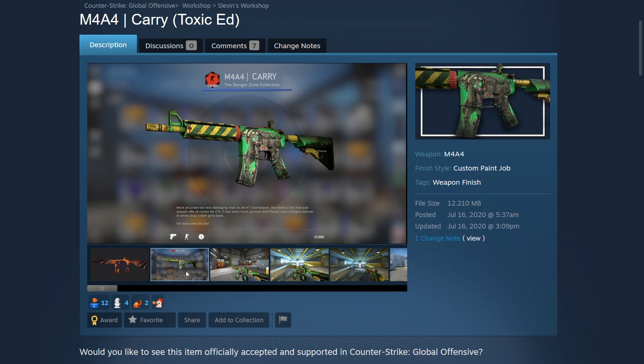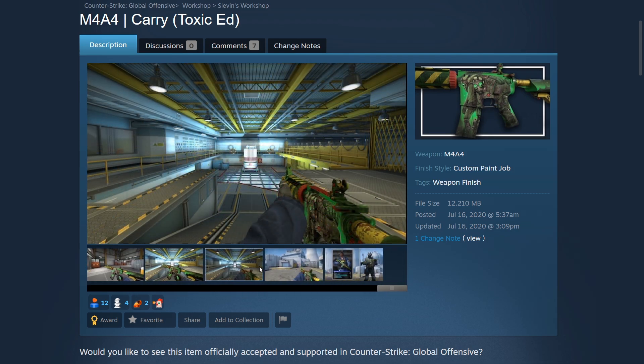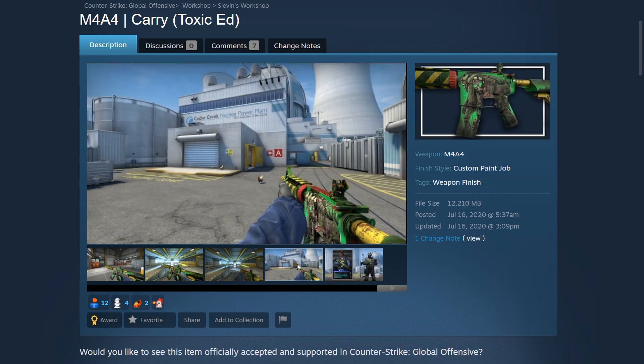We have the M4A4 Carry created by Slevin — I did show this before in one of my other workshop videos, but this time it's the toxic edition so the skin is green now. It's very unique since we don't really have too many green skins, and having it on this skin looks really nice. It really stands out and there's nothing too bad about it in my opinion.